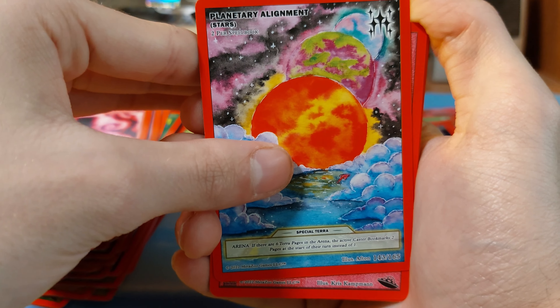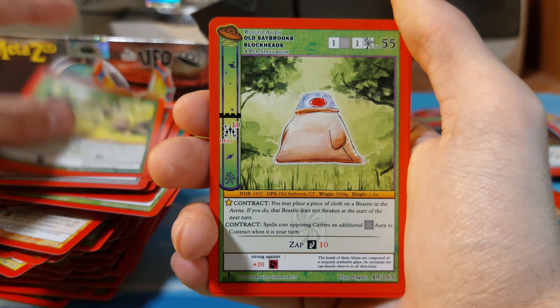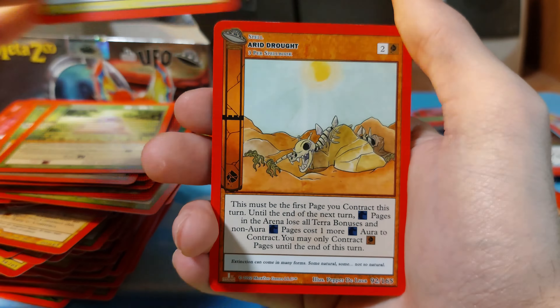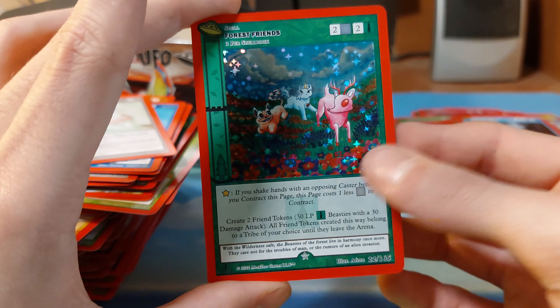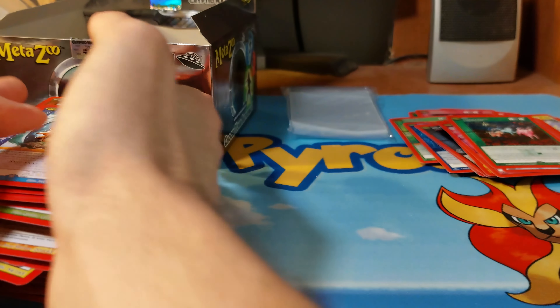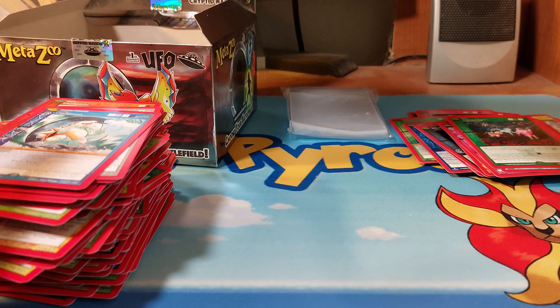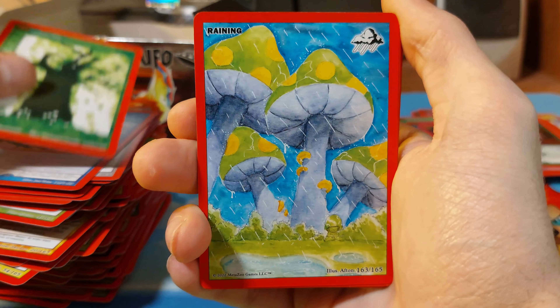Oh, I actually have a Planetary Alignment Cannonball Token. Come on! I just want to see what I'm going to get. Forest Friends — I think we hit a Forest Friends before, I don't 100% remember what we've hit anymore. Because it does currently seem like this box just really wants to repeat everything.